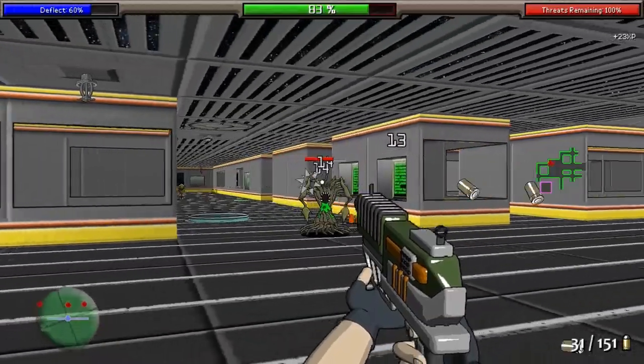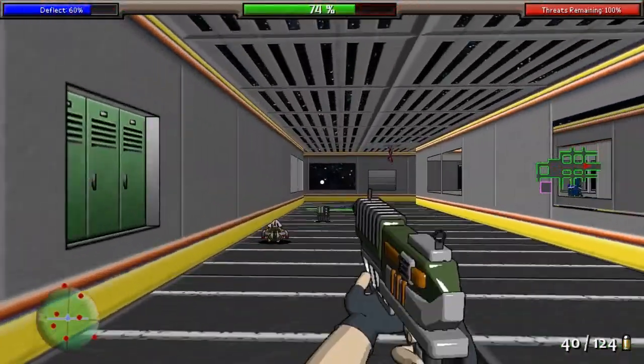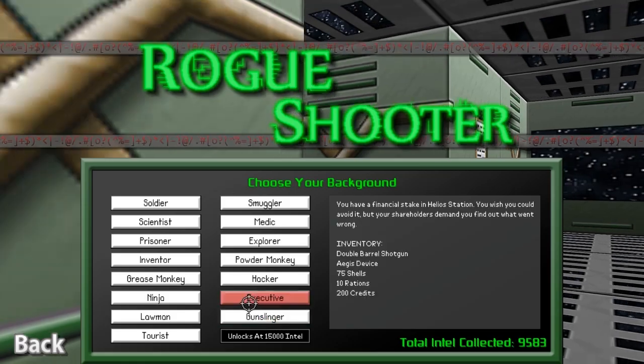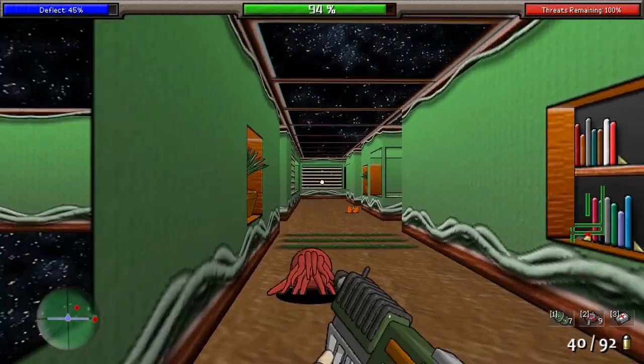In Rogue Shooter, you find yourself on the Helios space station, which has been overrun with aliens, robots, and other assorted things that just want to kill you. In the game's opening, you choose a player class, which has very little bearing on the game overall aside from your starting gear. Then you begin from the bottom floor, clearing out bad guys one by one.